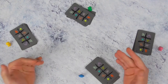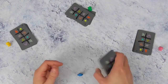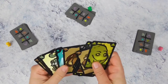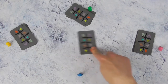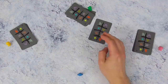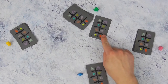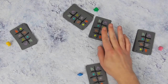De startspeler mag je zelf beslissen. Ik zou gaan voor degene die een kaart meer heeft gekregen als dat het geval is, anders maakt het niet echt uit. Die mag beginnen met een kaart gedekt voor zich te leggen. Dus hij gaat waarschijnlijk zijn hand gesorteerd hebben. Ik ga bijvoorbeeld deze rat kiezen - die ziet er wel schattig uit. En in het geniep ga ik die voor me leggen en ik ga die aan eender welke speler aanbieden en ik zeg wat het is.